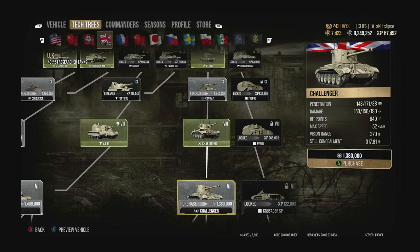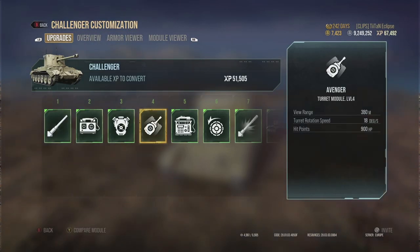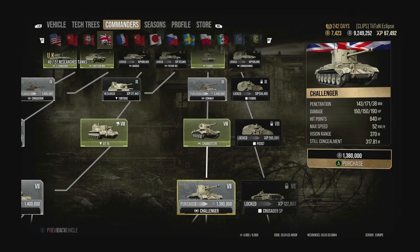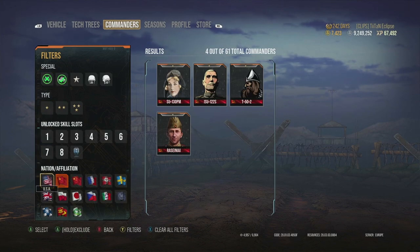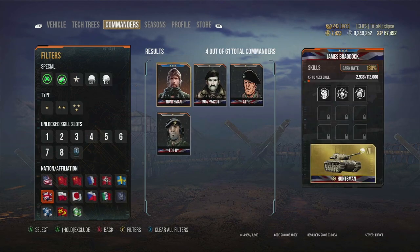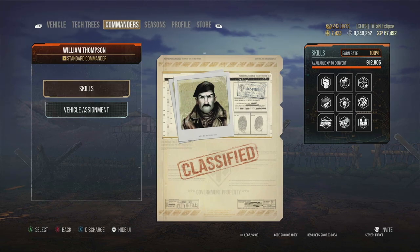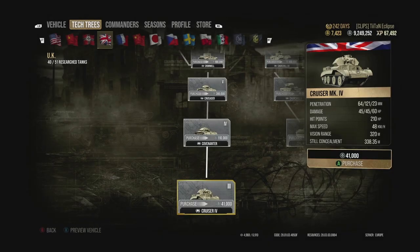You can go 52 kilometers an hour forward and you've got 370 meters vision range, which may get boosted up to around 380 meters when fully upgraded. When you put this thing in the right position, get into a bush, and set up a commander with the right camo perks like remaining silent driving - which lets you avoid detection while moving - you can use bushes to their best ability, outspot opponents, and dish damage out really quickly. This tank racks up damage very fast.